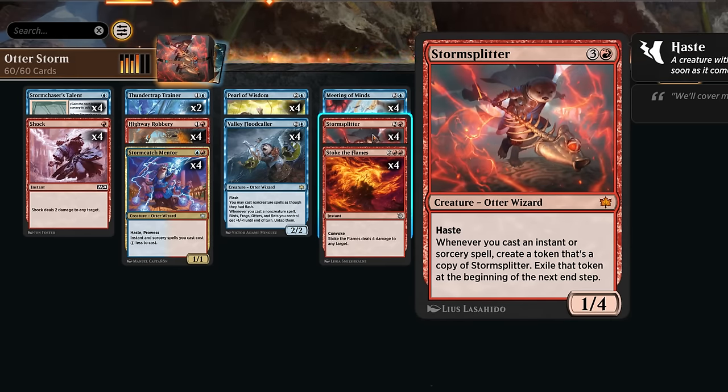Storm Splitter is a four-mana 1/4 with haste. Whenever we cast an instant or sorcery spell, it creates a token copy of Storm Splitter, which we have to exile at the beginning of the next end step. So Storm Splitter can give us exponential growth of creatures as long as we chain together enough instants and sorceries, and we can potentially win the game in one big turn.